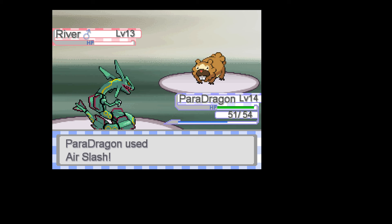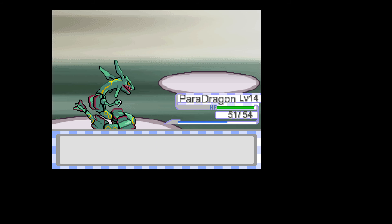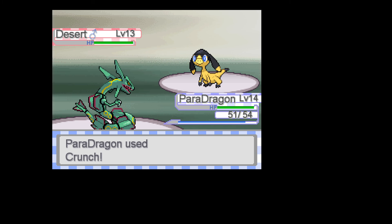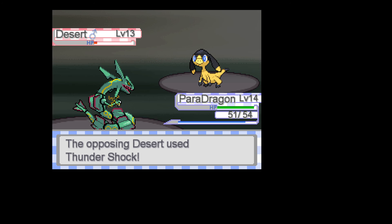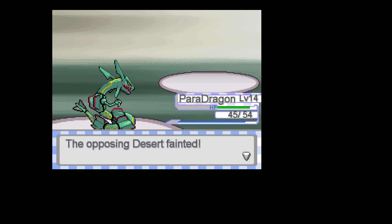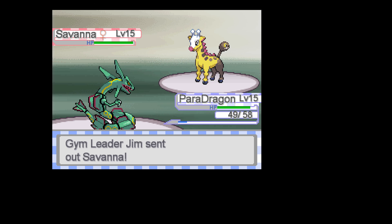We'll Air Slash you as well. We're gonna Crunch you — ow. You need to get Crunched because you're Psychic type. Yeah, baby.